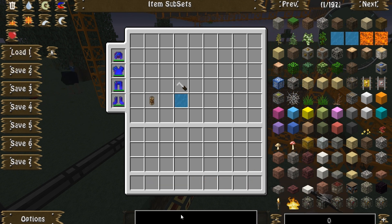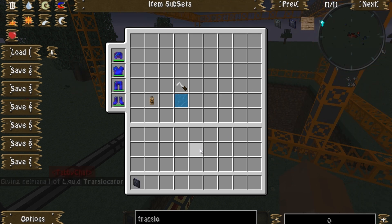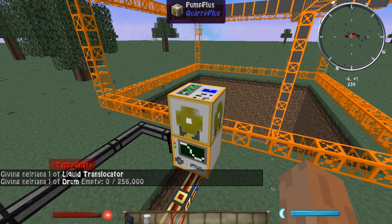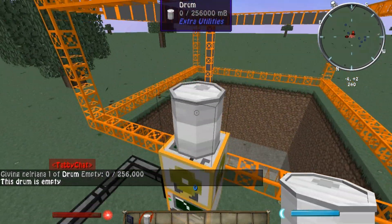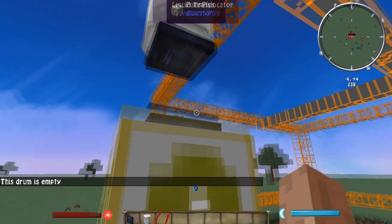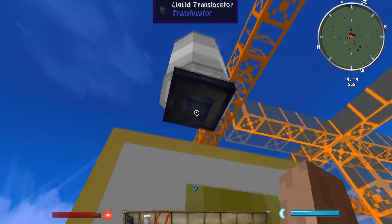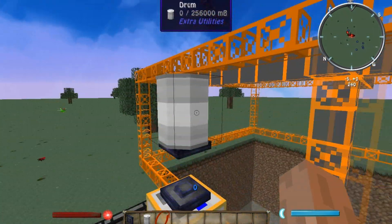Now let's find the translocator for liquids and a drum, because that will accept plenty of fluids. You just put it there, put it there. Now, it won't transfer anything until you have this little center area pushed in, then it will do it.